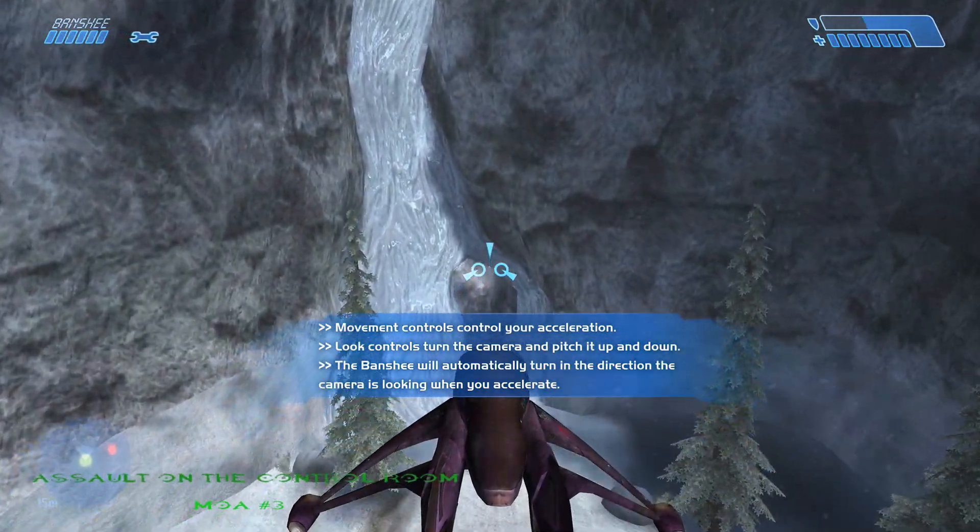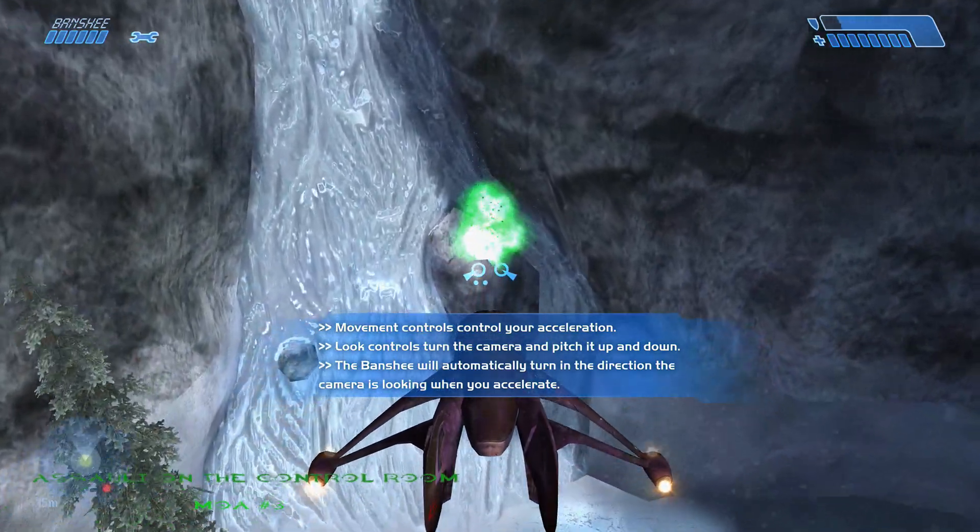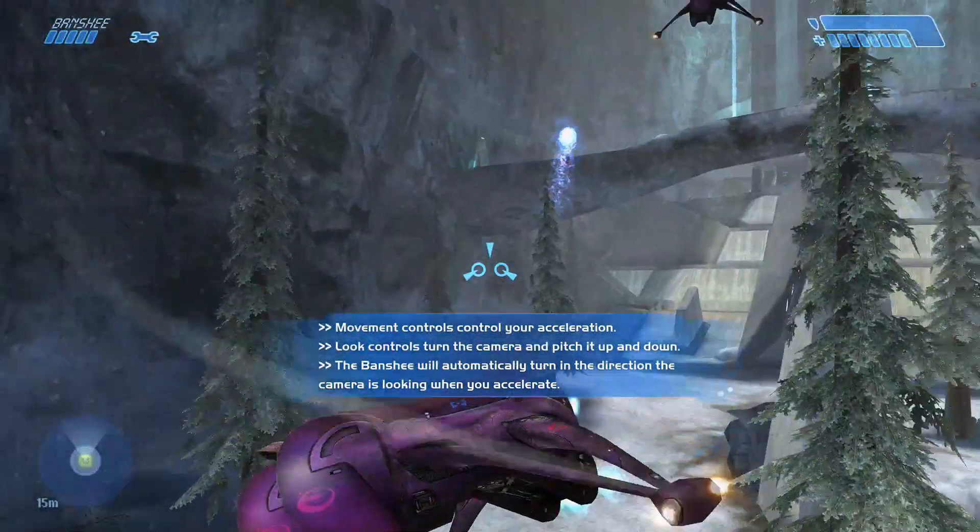The third and final Moa located on Assault on the Control Room is right at the very end. Once you get into the Banshee, fly over to that icy waterfall and you'll see it right there on the rock.